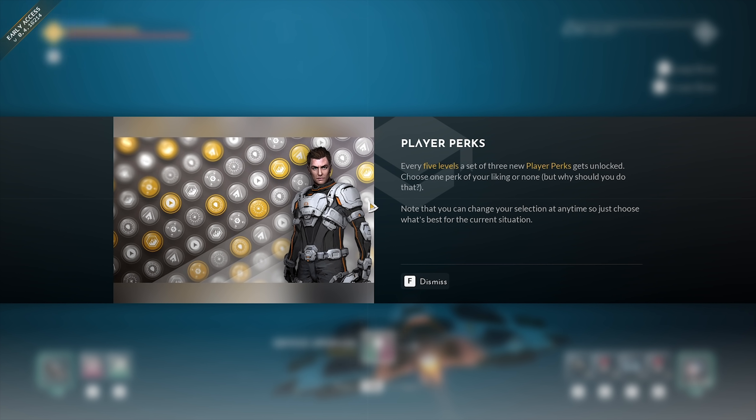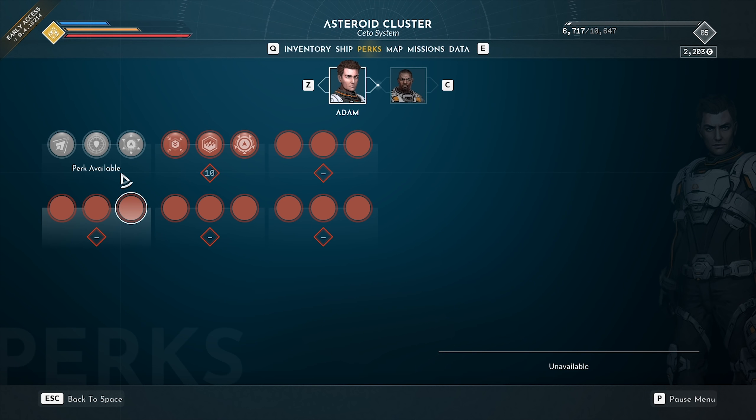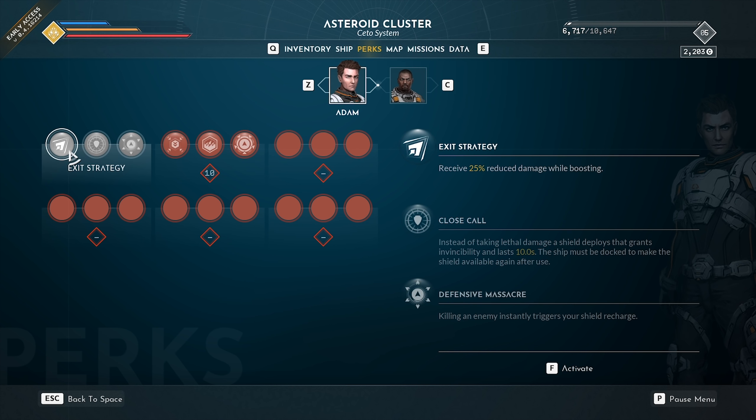Player perks! At level five, a set of three new player perks gets unlocked. Choose one perk of your liking — or none, but why would you? Note that you can change your selection at any time, so just choose what's best for the current situation. We have three perks available right now, and then more at levels 10, 15, 20, and 25 — though those aren't done yet, as it is early access.